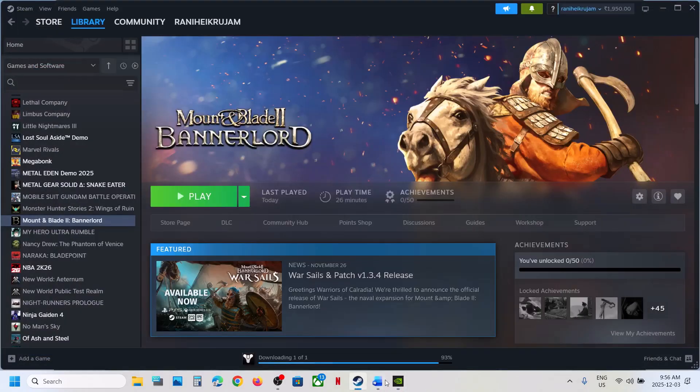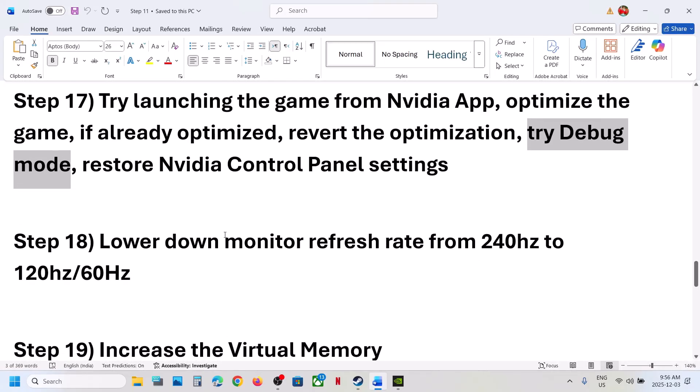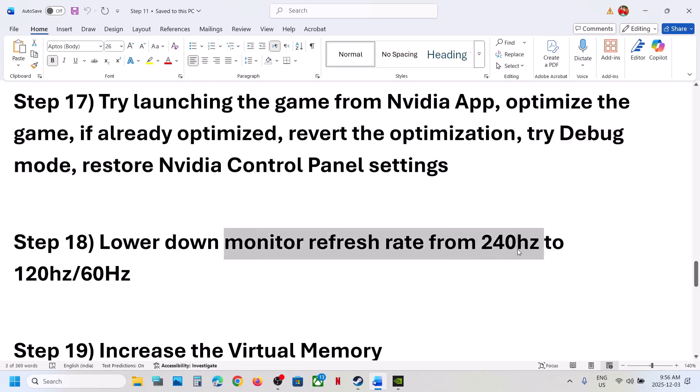Still not working. The next step is to lower your monitor refresh rate. For example, if your monitor refresh rate is 240Hz, lower it to 120 or 60Hz and then check.